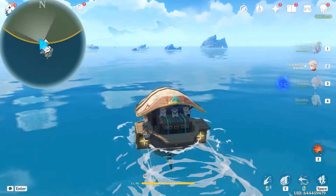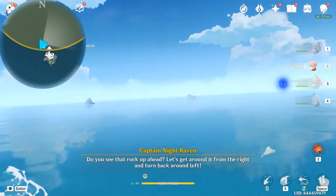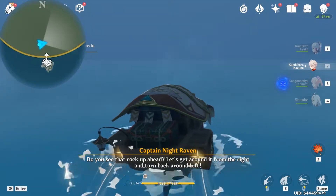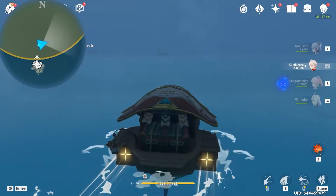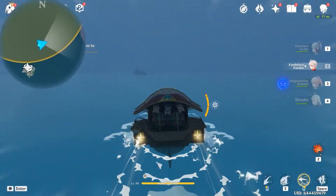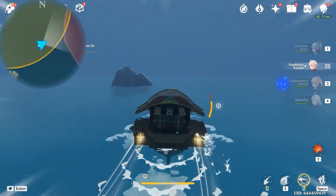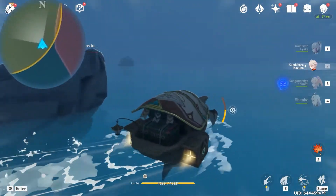Over here there will be a dialogue on the bottom side of the screen. It says to go from the right and turn back around to the left. We'll follow the directions from the crow, so over here let's go from the right and turn to the left.